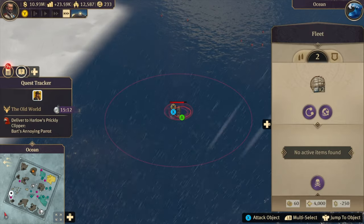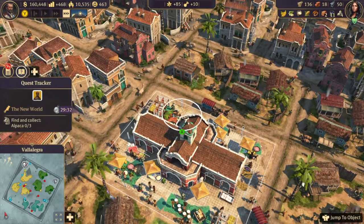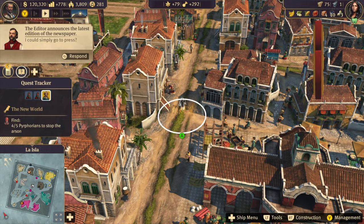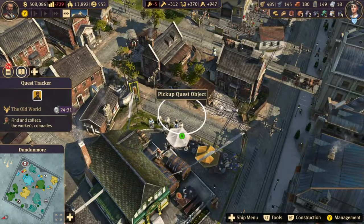Just watch out for the cannons of the pirates, as they'll wreck your ship pretty fast. Tip 10: Citizen quests will sometimes ask you to find stuff. You'll need to find cows, pigs, rioters, or other figures in between your citizens and click on them. That's it — just set the speed of the game to max and wait until you see something out of the ordinary.